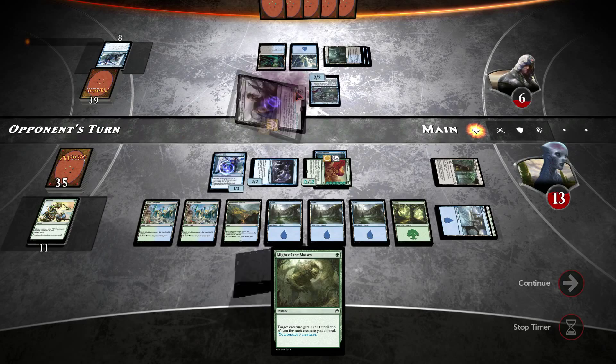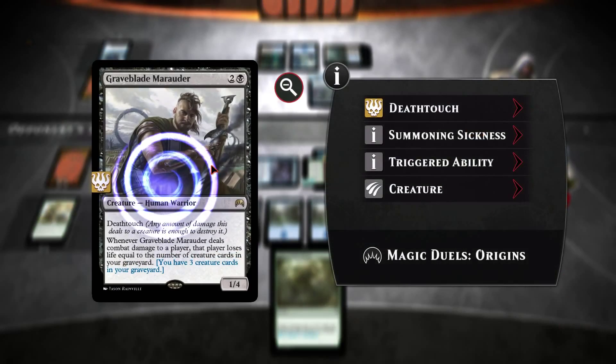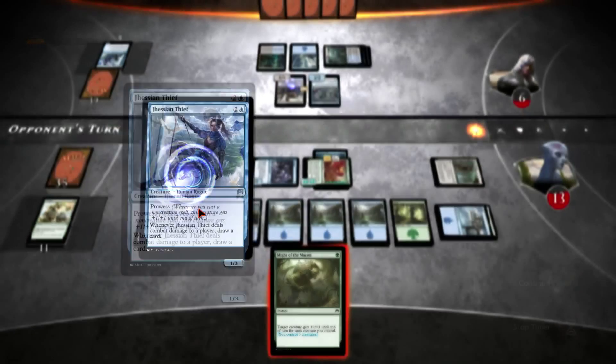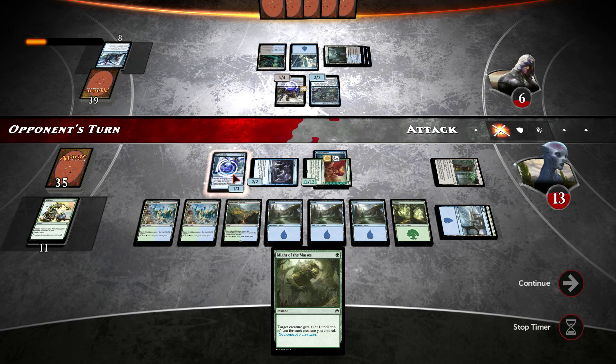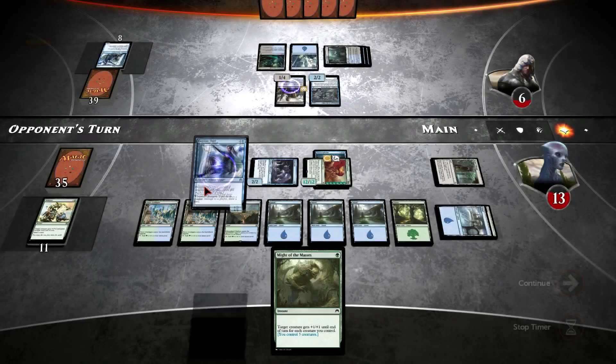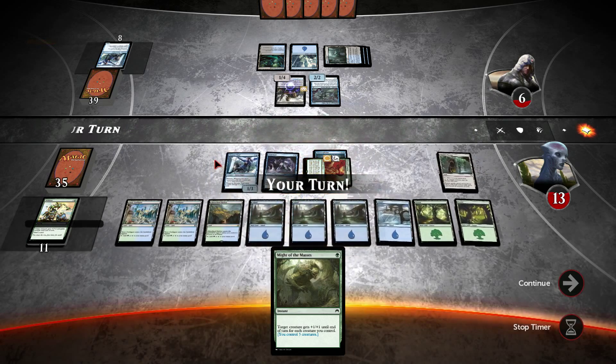So Graveblade Marauder — when it deals combat damage to a player, that player loses life equal to the number of creatures in your graveyard. Kind of terrifying, but I think we should push through enough damage before that becomes too important. If I make that unblockable and get another spell next turn, I've got lethal — because any spell or creature, anything but mana, and I think I win next turn. Might of the Masses gives it prowess and any other spell gives it that extra plus one to push through lethal.